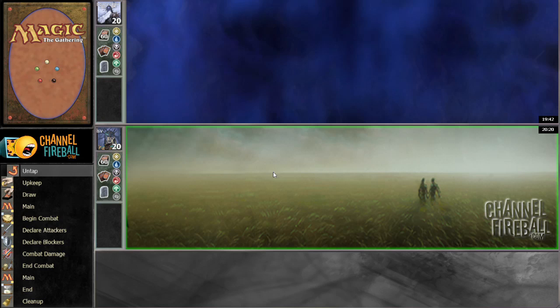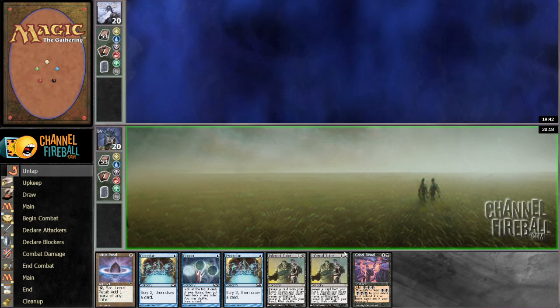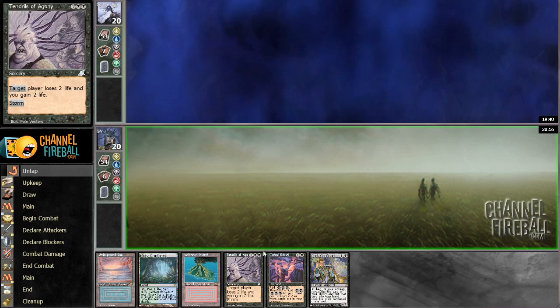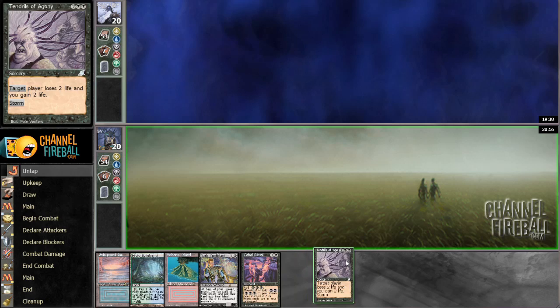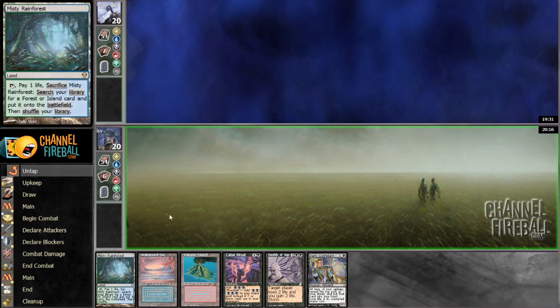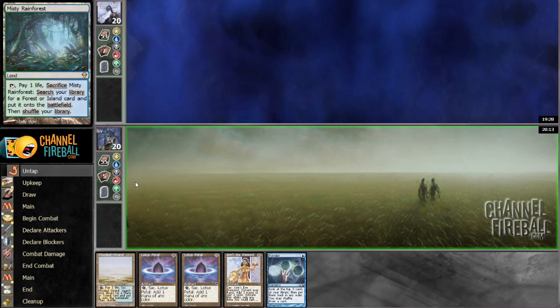Alright, I would like to play first. I'm going to have to mulligan that hand. This hand is horrendous as well. Do I keep this hand? I actually think I might be pitching this hand also — this hand doesn't do anything. I have two dark rituals. I guess if we're getting Cabal Therapy it's okay, but I think I can do better. Alright, this hand at least can just win.